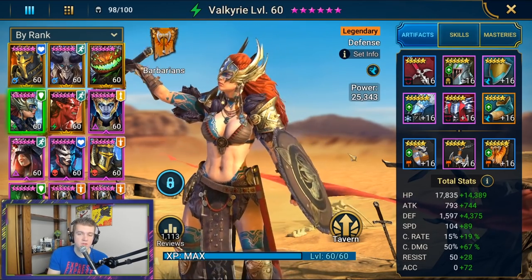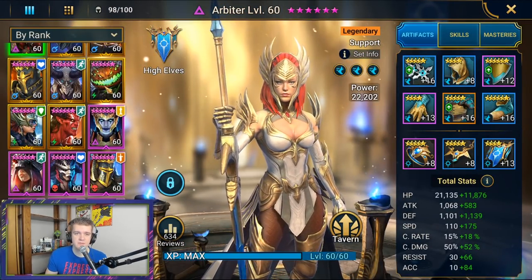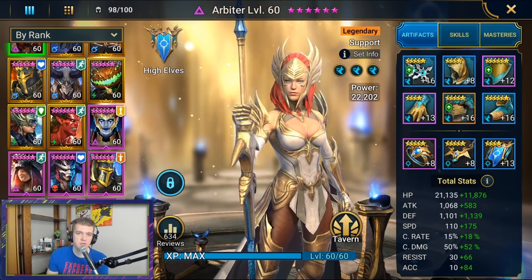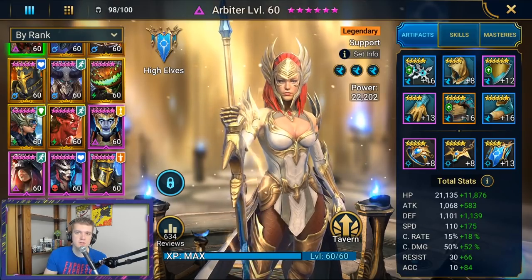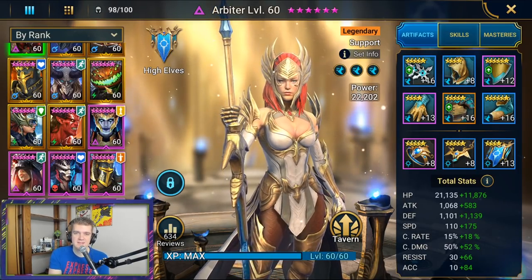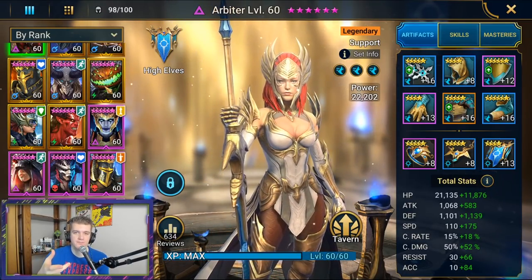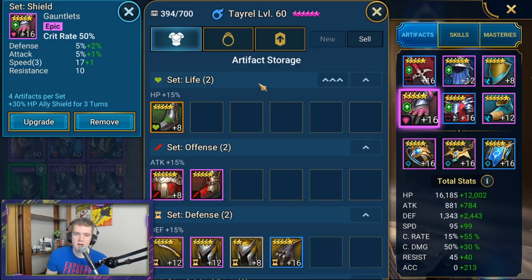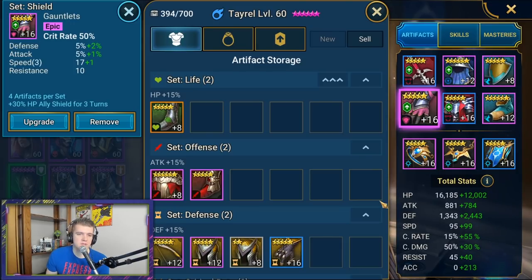When it comes to survivability, identify where you need to improve. Analyze your runs — do you need more damage or more survivability? Do you have characters going massively faster than others? Try to balance them out. If characters are surviving three or four turns longer than others on your team, that's a problem — boost up gear on those weaker ones. If everyone dies at the exact same time, try to optimize by adding more damage.